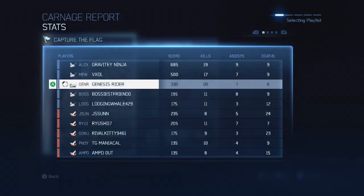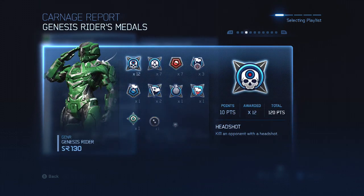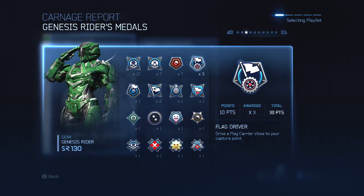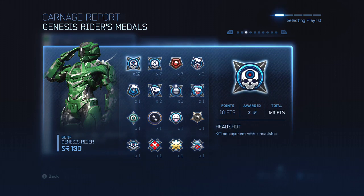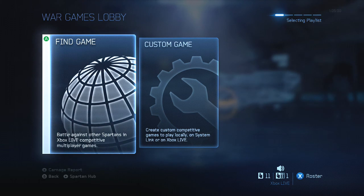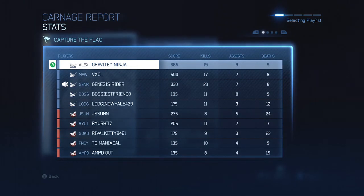Let's look at some stats: 20 kills, 7 assists, 8 deaths, 330 score. Going to my medals — I got a decent amount; not sure how I got three flag drivers since that medal seems to kind of glitch in the game. But this gives you a pretty good idea of how to play capture the flag on Settler. If you like this video or just like me slowing down and explaining gameplay, like and subscribe — the video helps out a lot. I'll see you on the next one, peace guys.